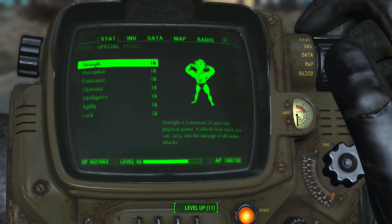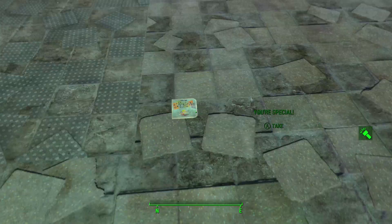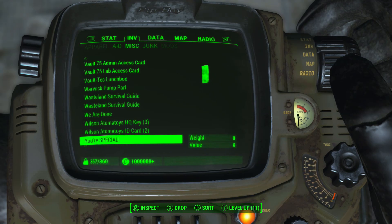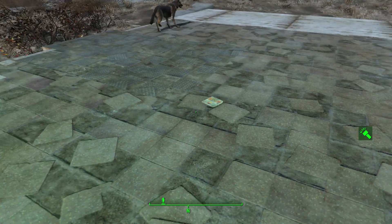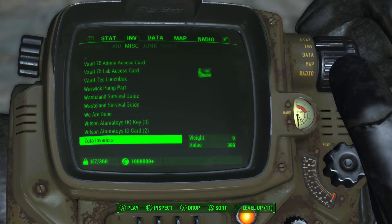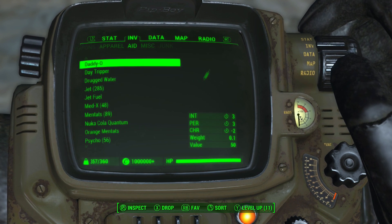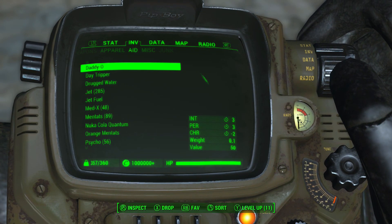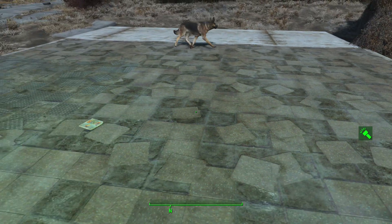Now once you have 10 charisma, you're gonna want to make sure that you have the Your Special book, which I'll show you guys right here. It does not matter if you have already used the Your Special book — you'll see that I did pick it up and I did not get a point, so I have used my book. We're gonna be doing the Dogmeat Duplication Glitch to make copies of this. We're also going to need a drug called Daddio. Basically what this drug is going to do is make it so our charisma goes down 2 points, which essentially is gonna make it so we can go up 2 more points with our charisma. That's where 2 of our points out of the 14 are gonna be coming from.